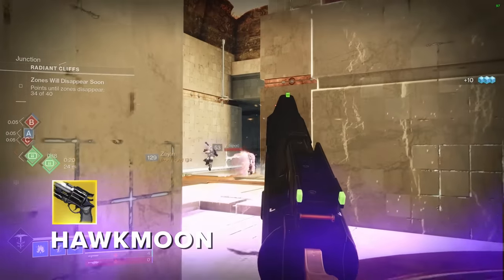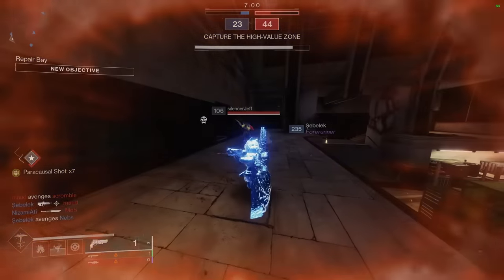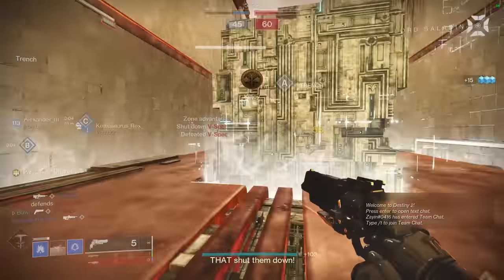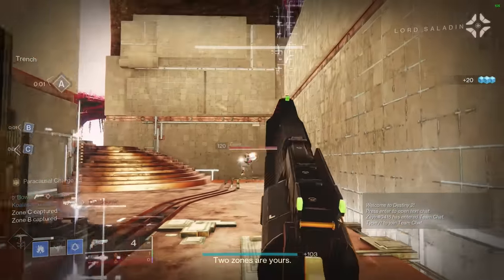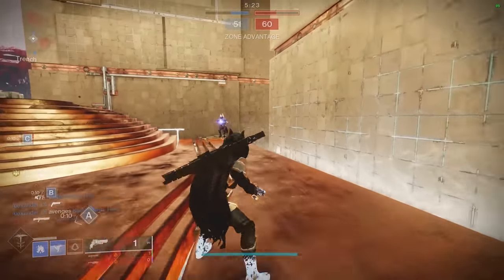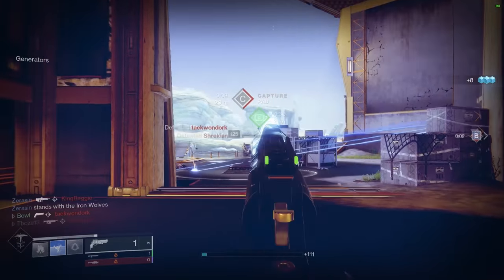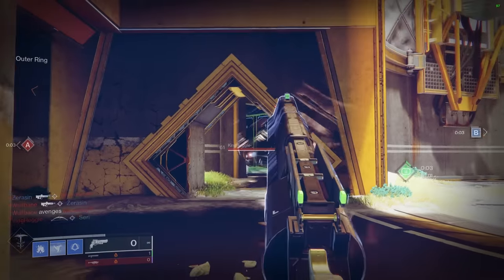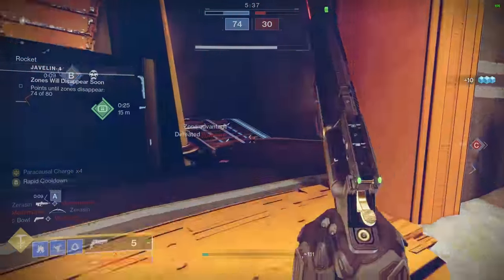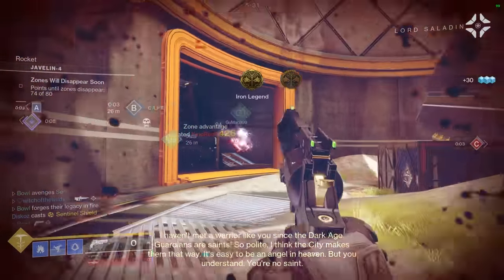Hawkmoon returns to the elite band of weapons for being a precision-based statistical anomaly with an absolute banger of an exotic perk in Paracausal Rounds. On its own it feels better than a lot of hand cannons out there, and it's absolute magic on controller for being a precision-based weapon that you would think would be more naturally suited to M&K. Its random rolls help elevate an already solid experience — I personally prefer Rangefinder and Killing Wind — and then the Paracausal Rounds come in. With 9 in the mag and 6 being the magic number to get a one-shot kill, it can be intimidating to learn how to be patient, but the rewards you will reap if you put in the time to master this weapon are immense. Every Hawkmoon user I've ever faced has 5-digit kill trackers, and it's little wonder why.